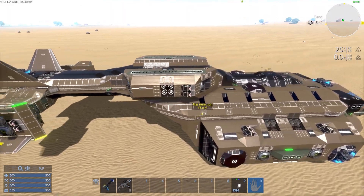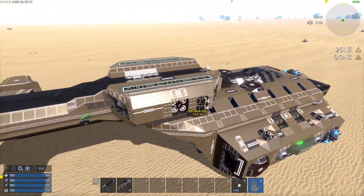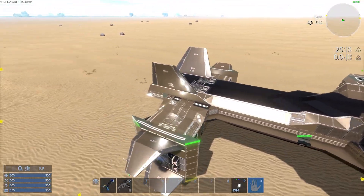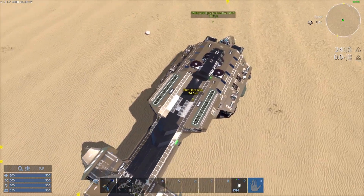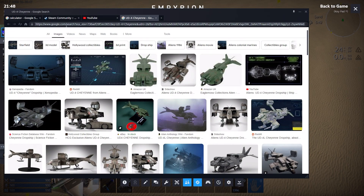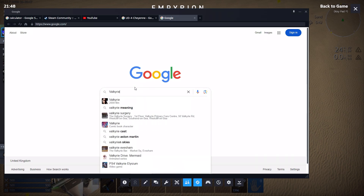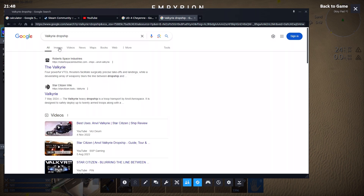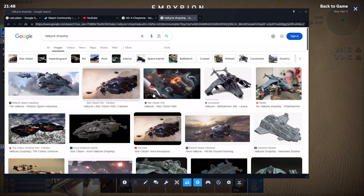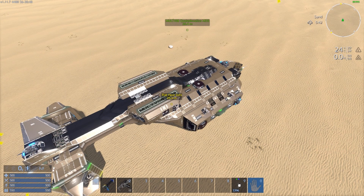I then played around with the idea of having the dorsal nacelles be longer, all the way to the back, so that from the top view it looked more like the Valkyrie dropship, also from Star Citizen. My second idea was to have it be quite chunky.